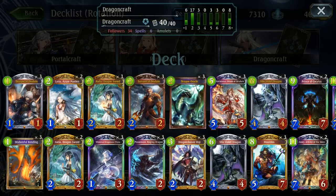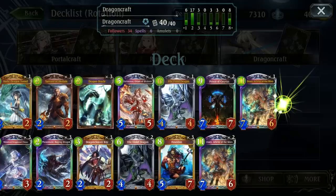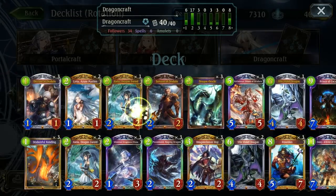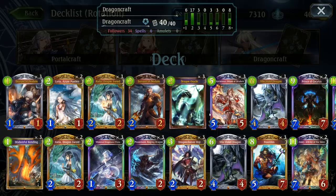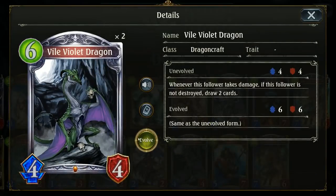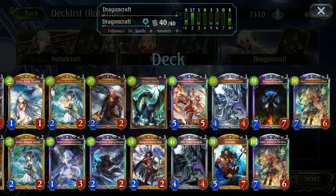Hello and welcome to another video! Today we're taking a look at a Prince of Krakidus Ramp Dragon list. It's still very popular, still being at the top of the meta roughly, at least looking at some of the current tier lists. So no real surprise, it's still an extremely strong deck. Even with Vile Violet Dragoon getting a slight nerf in its cost, it's definitely still very strong and quite enjoyable to play.